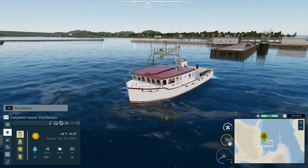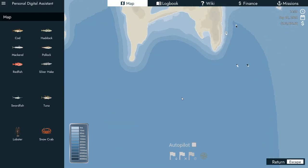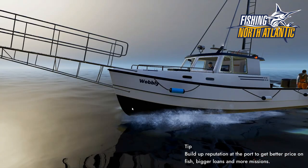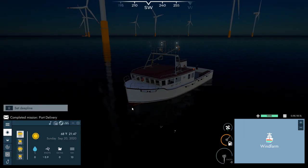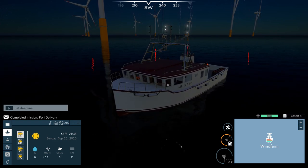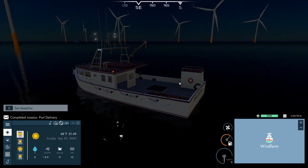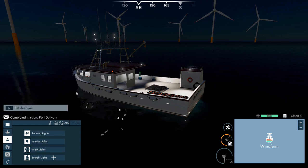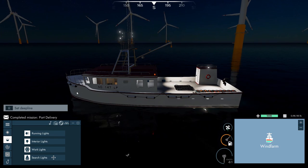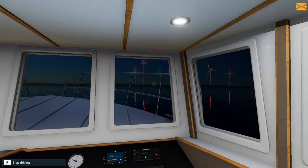Slow your roll there, Bessie. Let's head down to the wind farm — 11.2 nautical miles. We used up a little bit of fuel. It uses 50 percent more fuel if you fast travel, for some reason. Here we are at the windmills — that's cool.